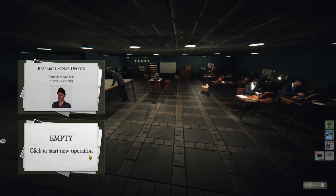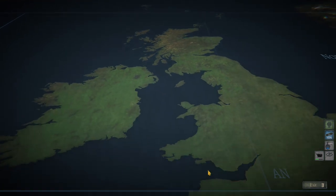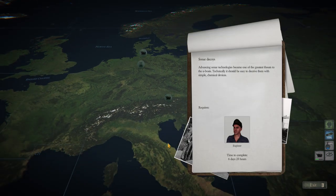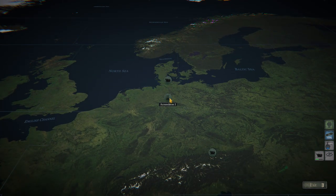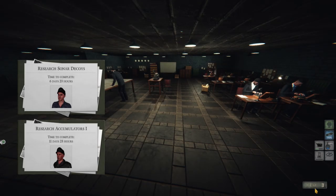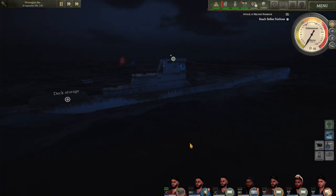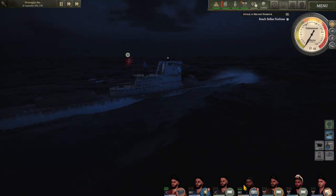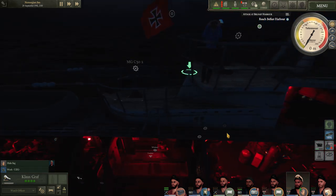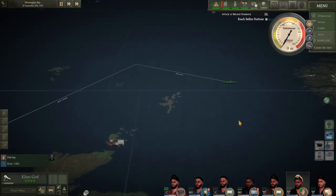The armored conning tower work has been completed. They did mention air reconnaissance of Belfast but there's nothing there. We've got sonar decoys and accumulators one — let's get the accumulators. Sonar decoys — oh no, we've already got that under research. So accumulators it is. Get them researched as well. Just got the diesel air compressor going to get that all working. We're going to press on to Belfast all the way over there. We don't have a watch officer at the moment, but let's get rid of that flag. We are literally not very far at all — we are there. Press on and I'll see you in a little while.